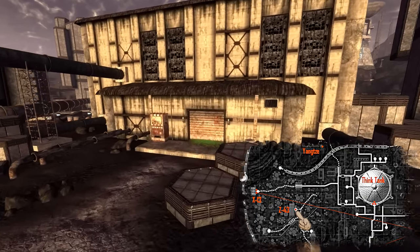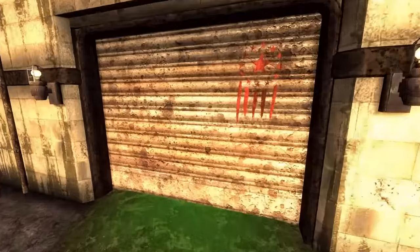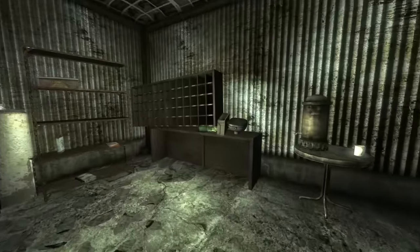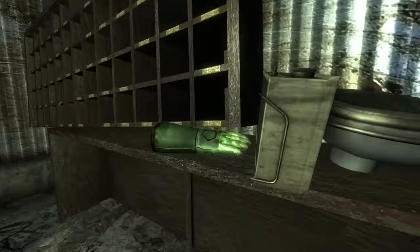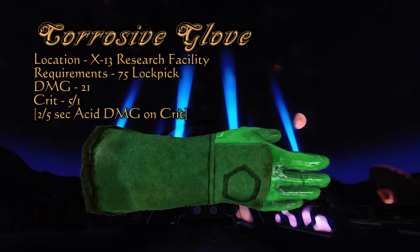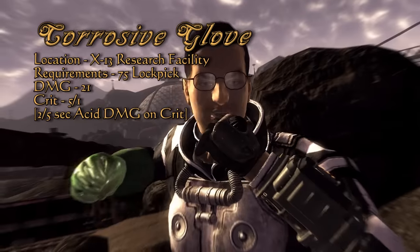We now go southeast to the Z43 Toxins Plant to pick up one of the two existing corrosive gloves. Just inside you will see it on the right on a shelf. Being another one of the special glove variants at the same base damage as the sterilizer glove at 21, the corrosive glove does acid damage upon a critical hit at 2 damage per second for 5 seconds. Unlike poison which affects only living things, you are not limited to which faces you can melt.